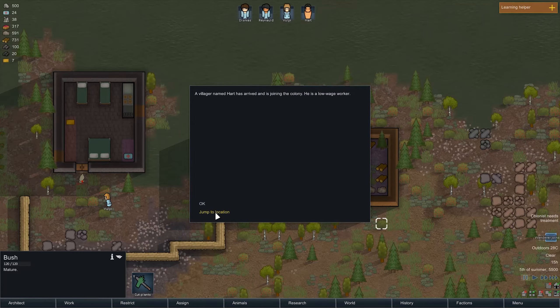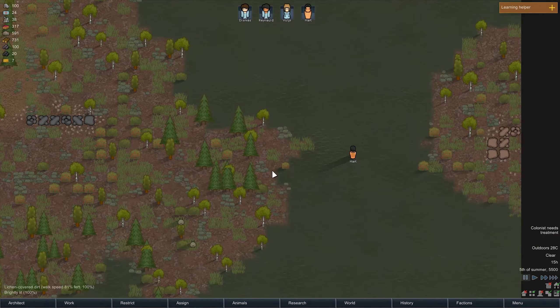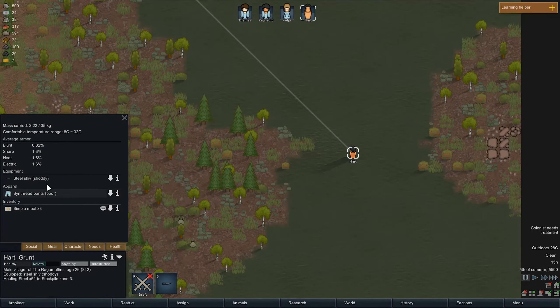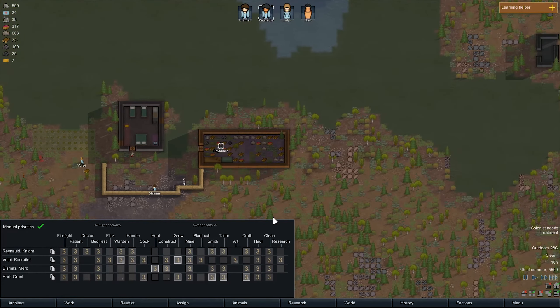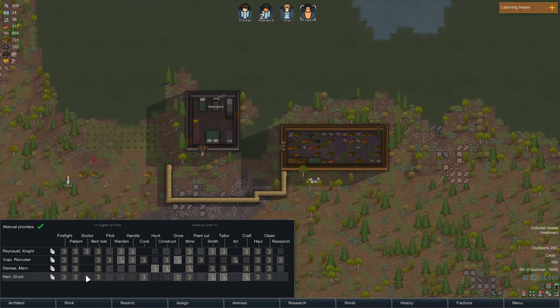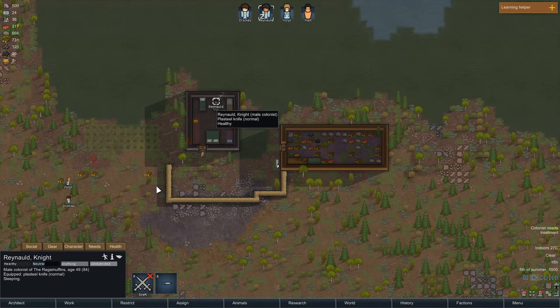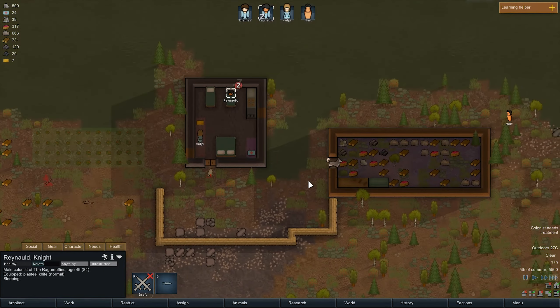A wanderer joins — oh my god yes! A villager named Heart has joined us. Please tell me you are willing to do medicine — he won't do intellectual or artistic, but he will do medicine, and that's what's important. A bloodlust brawler — another melee guy. He's 26 years old, has pants and a shiv, so at least he came with his own melee weapon. Raynald, you can go up in your priority for bed rest now — go ahead and rest. Heart, I want you assigned to Doctoring first, and then I want you to treat Raynald. Thank goodness — with that, Raynald won't die. That timing was fantastic.